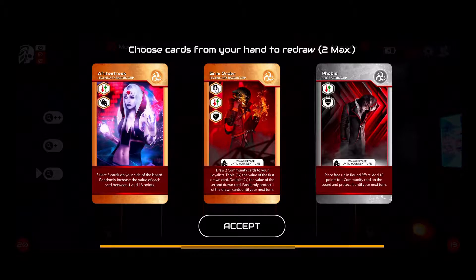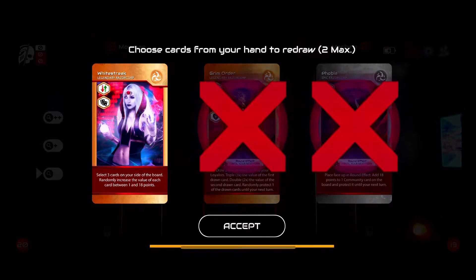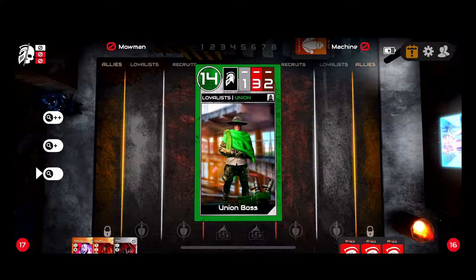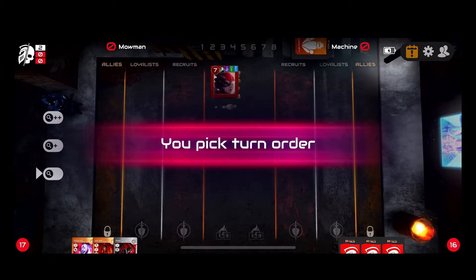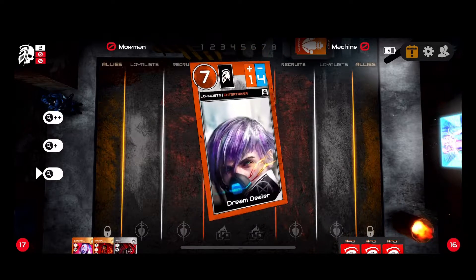I was going to show you how to switch out cards, but I won't switch these since I drew both legendaries and my favorite epic card. You can select up to two cards and replace them, but I'm going to keep these. Now the game begins — the objective is to move more points to your side of the board than your opponent by the end of the game. The ally row is locked, but other rows can be attacked, moved, and adjusted throughout the game.